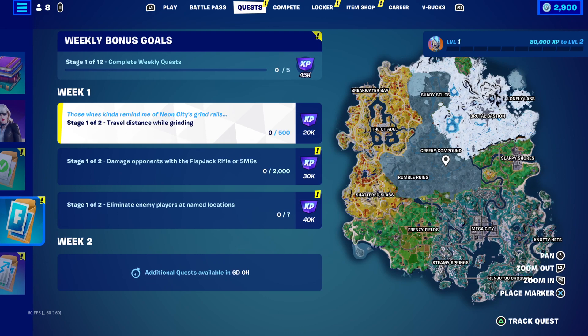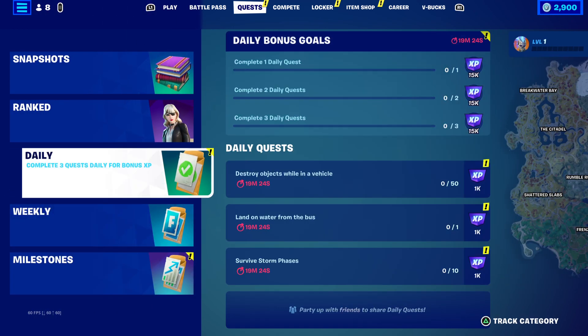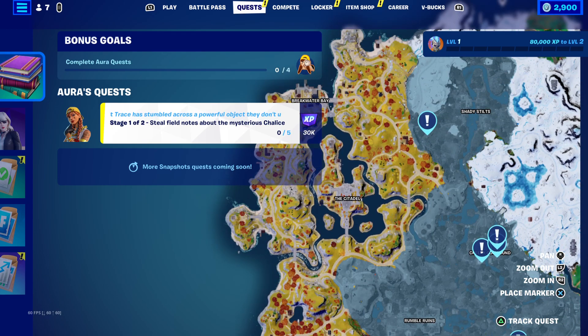Instead of giving us six weekly quests, they're giving us three, each with two steps, which would count as six. And then snapshots - oh, it's already saying the name of the locations: Shady Stilts.